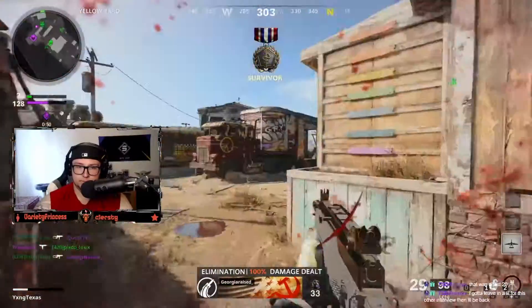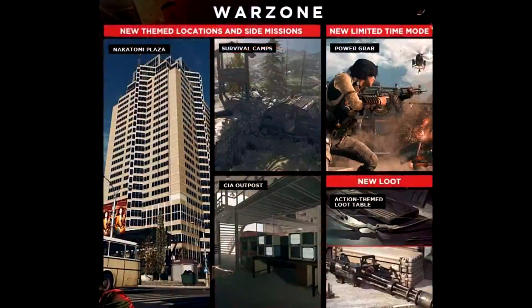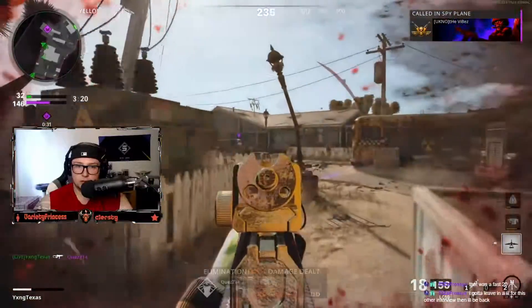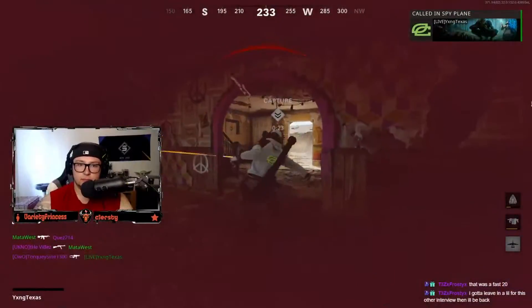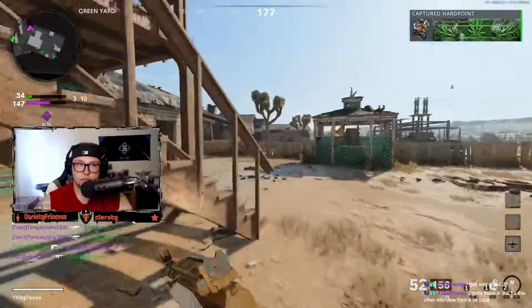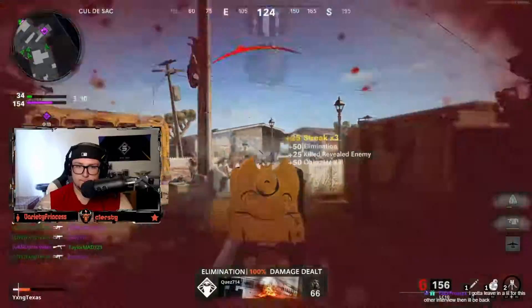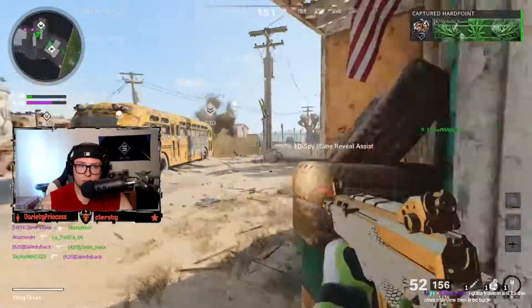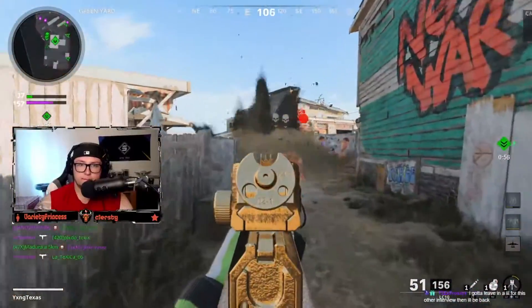Last but not least, the Warzone updates. We're seeing new themed locations and side missions such as Survival Camps, a CIA Outpost, and the iconic Nakatomi Plaza from Die Hard. There will also be new loot with an action-themed loot table, and the introduction of the Combat Bow as a scorestreak in Warzone. We'll also see a new limited time mode called Power Grab.